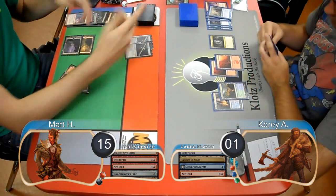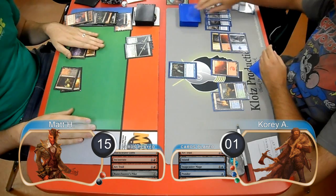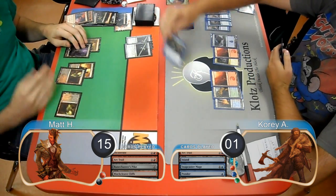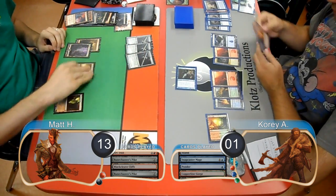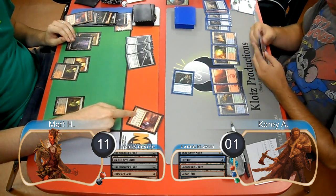Matt then played a second Runechanter's Pike. Cory put an Island into play and played another Snapcaster Mage, which he used to flash back his Ponder. He took a look at the top cards of his library but chose to shuffle them away. Matt just played land-go for his next turn, and then Cory attacked with his Snapcaster for another 2 damage and laid down a Copperline Gorge. Matt then drew yet another Runechanter's Pike. Cory attacked again, but Matt finally found a Pillar of Flame, which he used to finish Cory off and take them to Game 3.